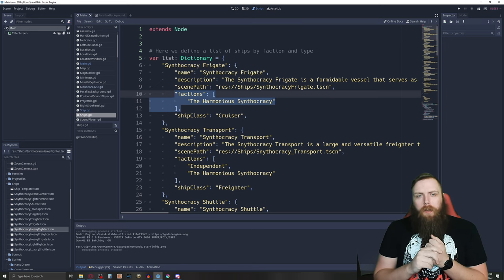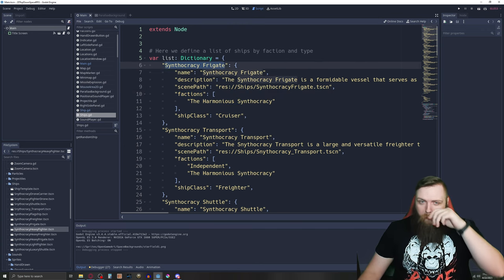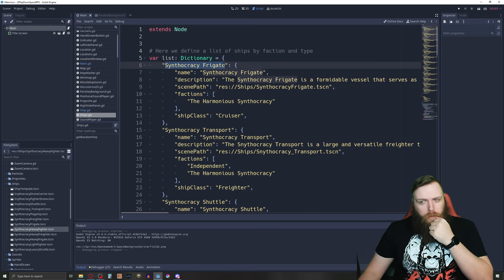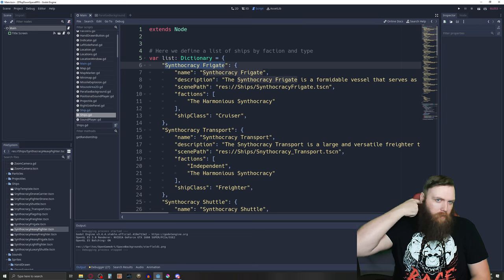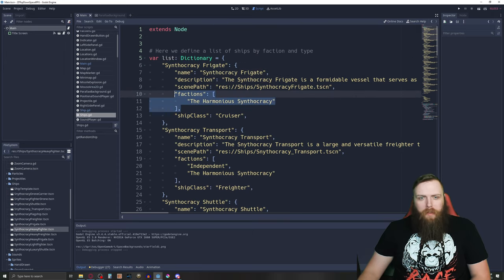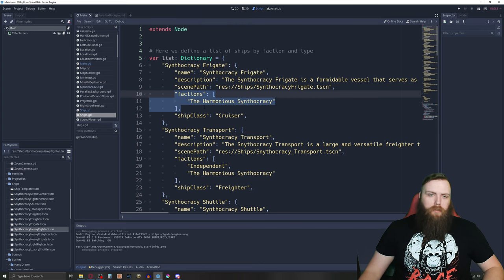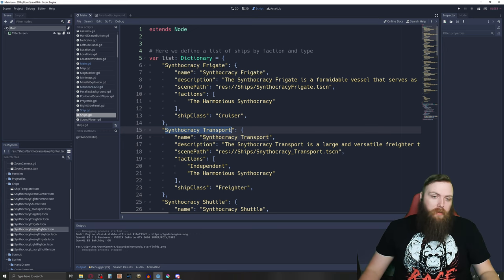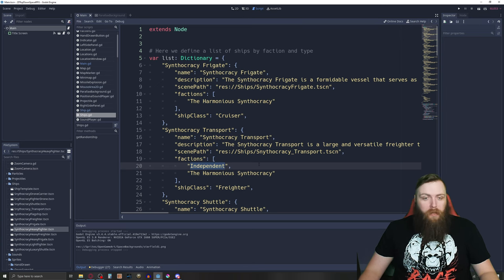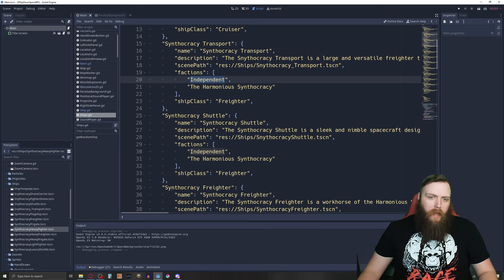I also have a factions field — when my spawn system spawns a ship, I want only certain ships to be spawned for certain factions. For example, the Synthocracy frigate is a warship and should belong to the Synthocracy faction — you shouldn't be able to spawn independent frigates because those are military-grade ships. The Synthocracy transport, on the other hand, is private-sector stuff — merchants — so an independent pilot can have one. I also added a ship class field: currently I have four classes — freighter, fighter, carrier, and cruiser.